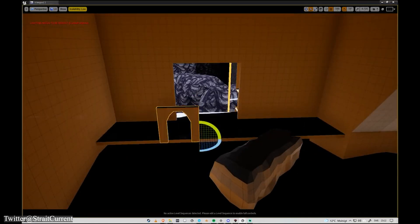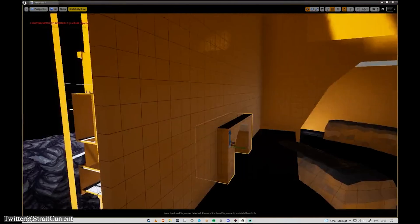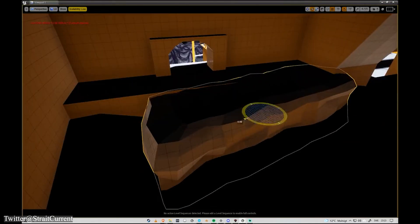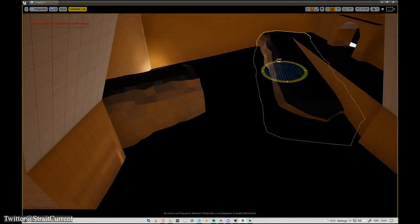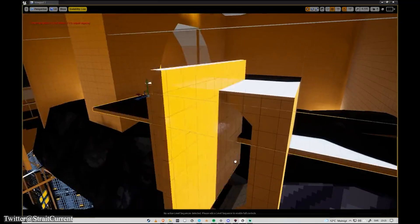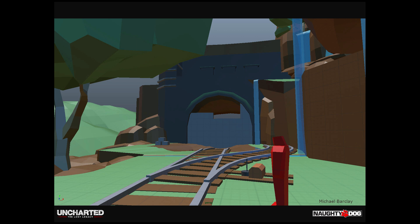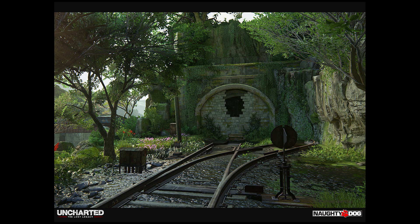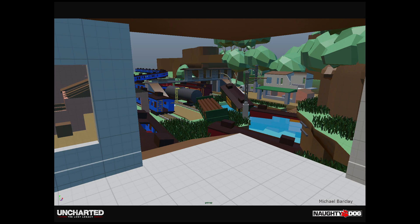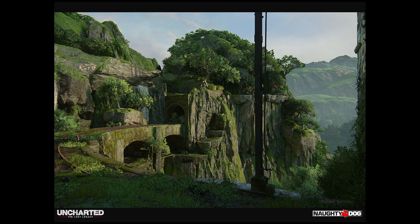Blocktober is an event for level designers, game environment artists, and game designers to share their blockouts and show how they start creating level designs and game environments. The event takes place every year during the entire month of October from the 1st to the 30th. It all started in October 2017 with a hashtag on Twitter to honor blockouts, launched by Naughty Dog game designer Michael Barkley.